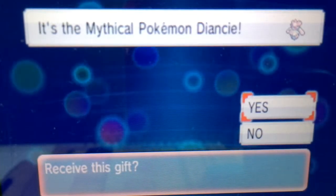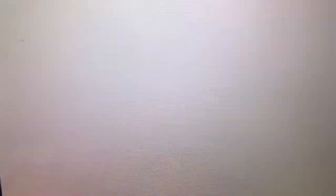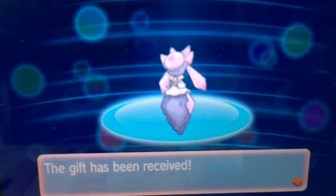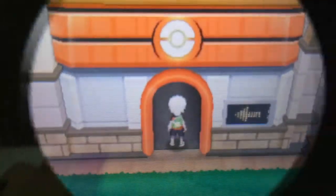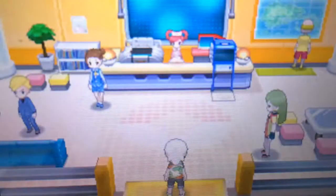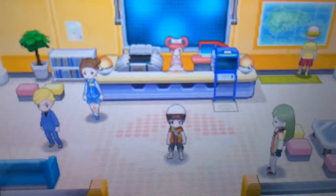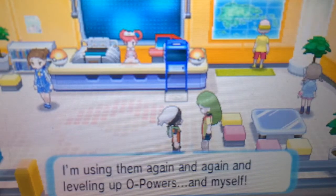Just click and select the gift and then you will receive it. To receive the gift, just pop by any nearby Pokemon Center and you will receive your DNC. What you receive comes from the delivery woman right in the Pokemon Center. Make sure you have one empty party slot in your party so that you can receive it.